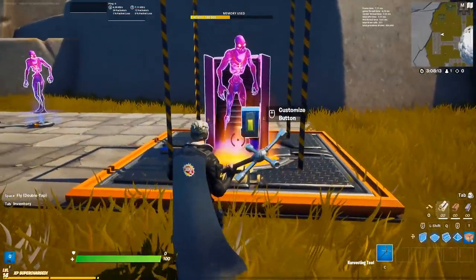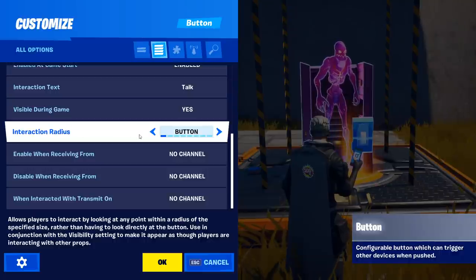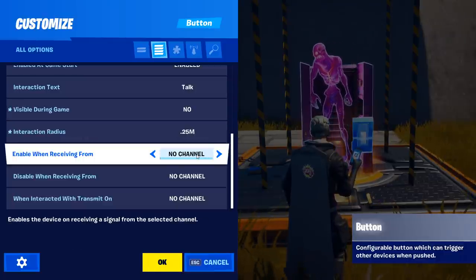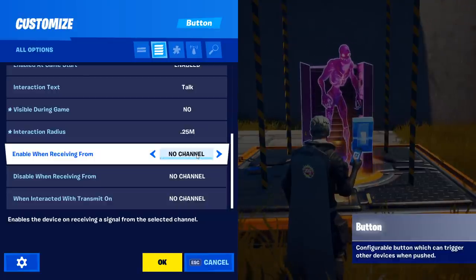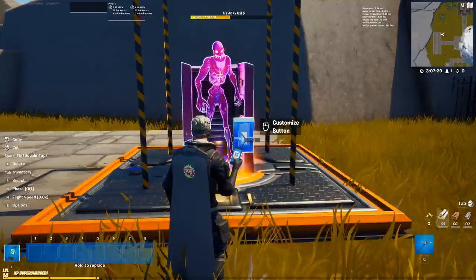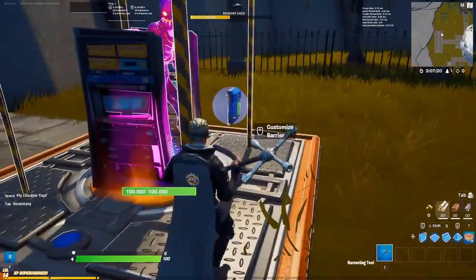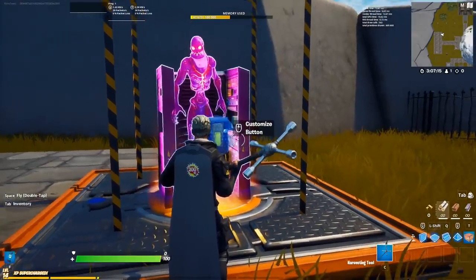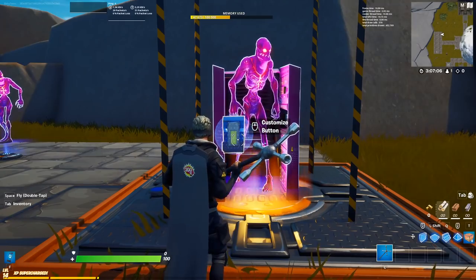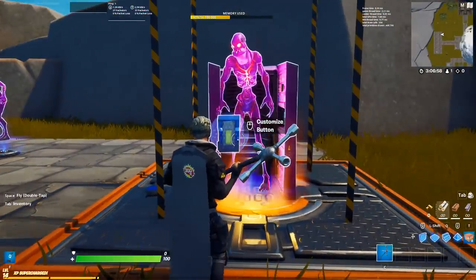We want the zombie to stay in one spot. This is the smallest area you can do with the barrier, so that's why we use the objective devices to make that area even smaller and ensure the zombie stays there. After fixing the zombie to one spot, we can start doing the cool mechanics. Starting off, we need a simple button. In this first button, give it some interaction text like 'Talk' or whatever. Change the interaction radius to 0.52 meters and visibility during game to off.